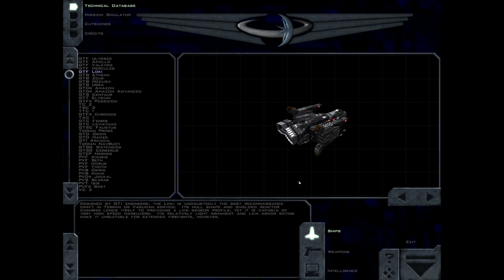Designed by GDI engineers, the Loki is undoubtedly the best reconnaissance craft in Terran or Vasudan service. Its hull shape and shielded reactor chamber lends itself to providing a low sensor profile, yet it is capable of very high speed maneuvers. Its relatively light armament and low armor rating make it unsuitable for extended firefights, however.